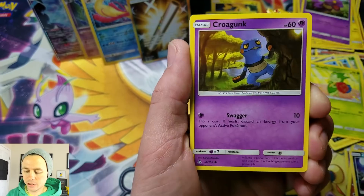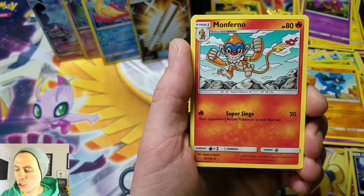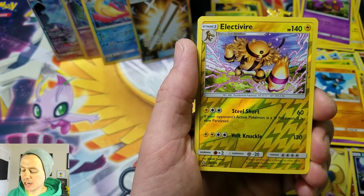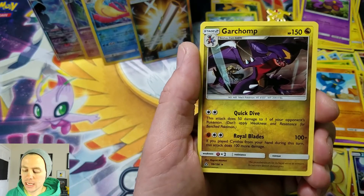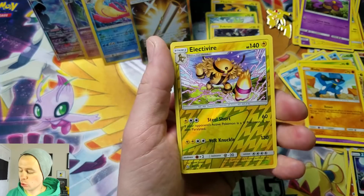Roselia, Turtwig, Croagunk, Gible, Riolu, Leaf — or Grass type energy — Monferno, Gabite, Pokemon Fan Club, Electivire Sweet Reverse Holo Rare — I'll take it. Last card of the video is sadly a green code card, but it's Garchomp. Nice — really cool rare card there.